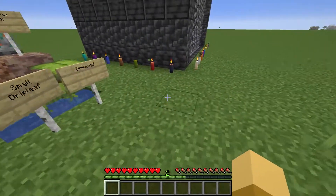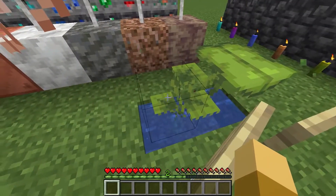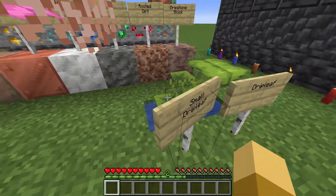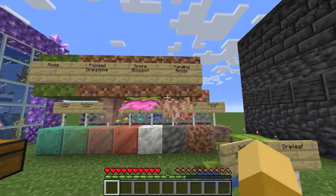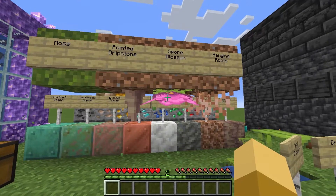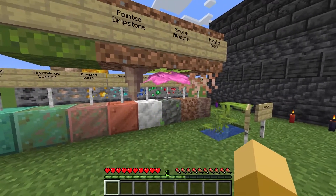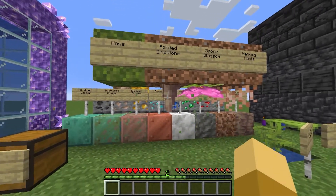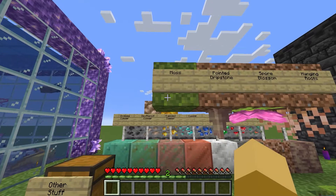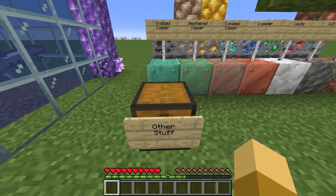Then we have the drip leaf and small drip leaf. Then we have hanging roots, spore blossom, which has this little nice spore effect coming out of it. And then we have a pointed dripstone and a moss block. And in this chest, as it says, there's other stuff — some other things that I couldn't show you as a block, because those are items.